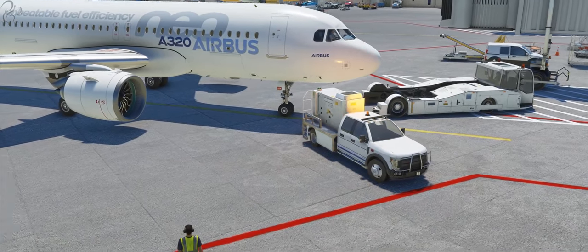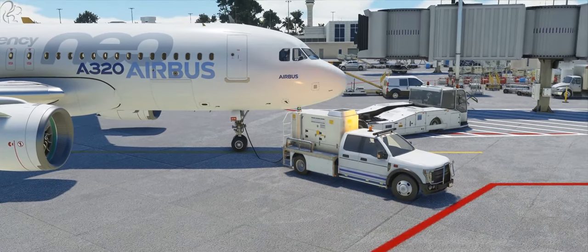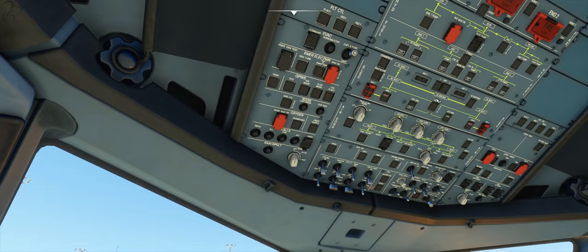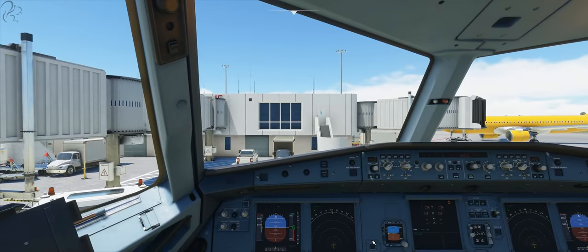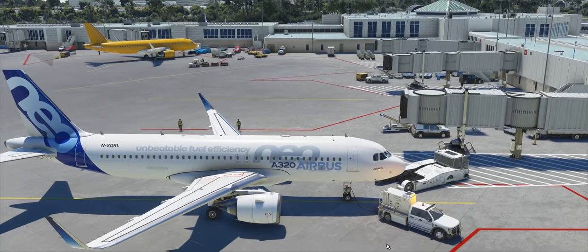So this is the ground power truck coming in. Personally, I don't think this should happen unless you request it. Once this is done, ground power should now be available in here and you can click on that, and you no longer drain your batteries, which is how it should be. I assume that'll get fixed. So that's the first one - that's the ground power unit.